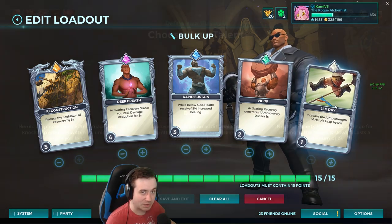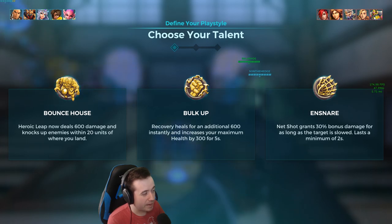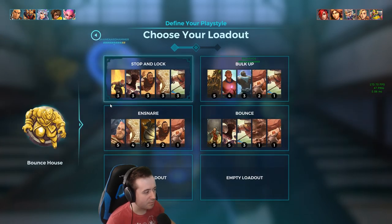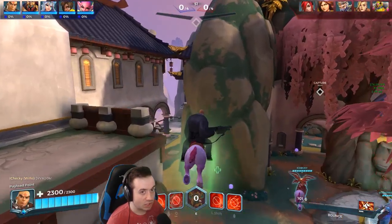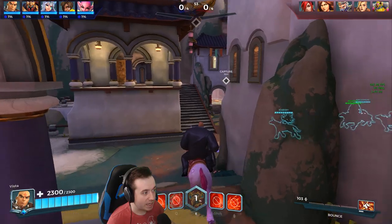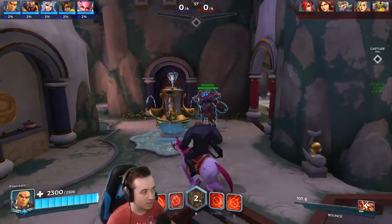Alright, let's jump into the game and see how it goes. We're up against Ash, Furia, Koga, Tyra, and Bomb King. I think Tyra could be a really good leap target. Furia could be okay although she can dash away. I think it's going to be alright to go Bounce House — I just want to play it. I know I'm probably not going to do that well, but it could be fun. It's a snowball-y loadout. It's a playstyle. It's pretty cool.